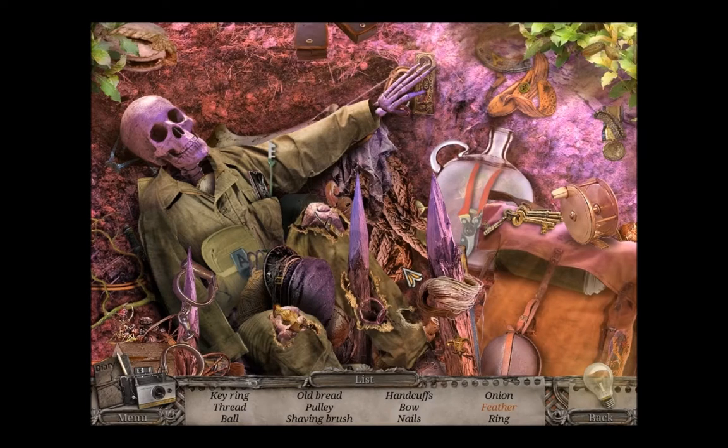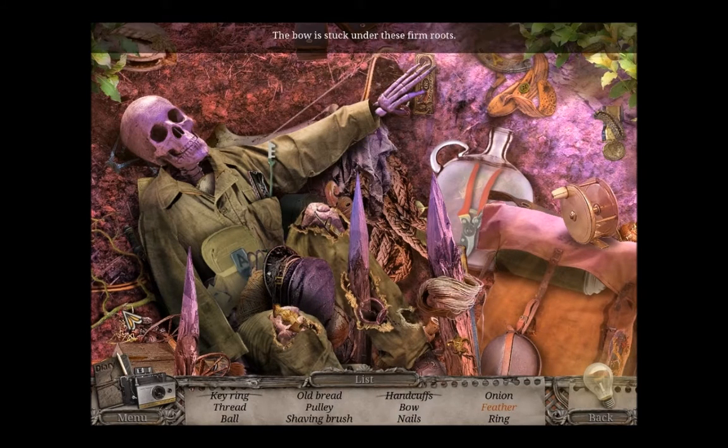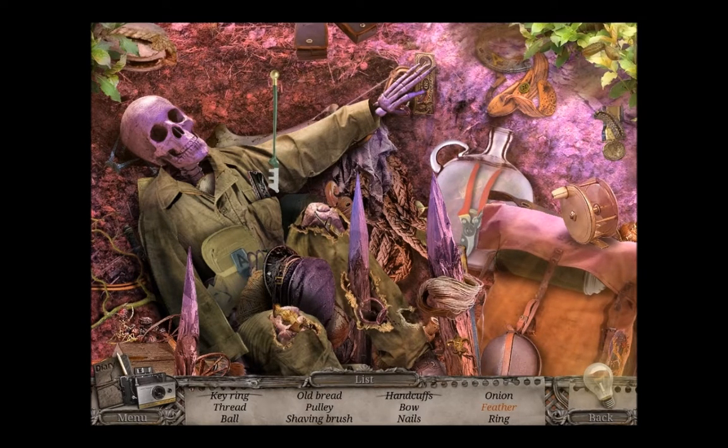Skelly. Keering thread ball. Old bread pulley. Shaving brush. Handcuffs. Bow. Nails. Onion, feather and ring. I can see it, yeah, stuck behind him. What's this? He has to cut the glass. To cut this thread. I can use them again.